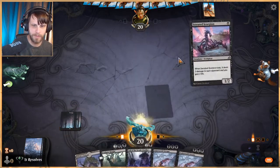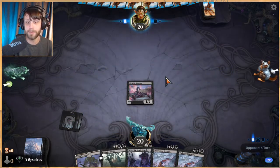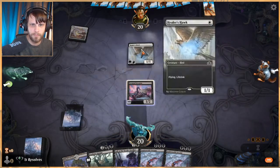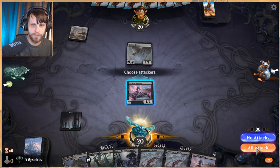Let's start with the Scorpion because we can draw Foulmire Knight later in the game if we need to. That's pretty good — let's attack in.